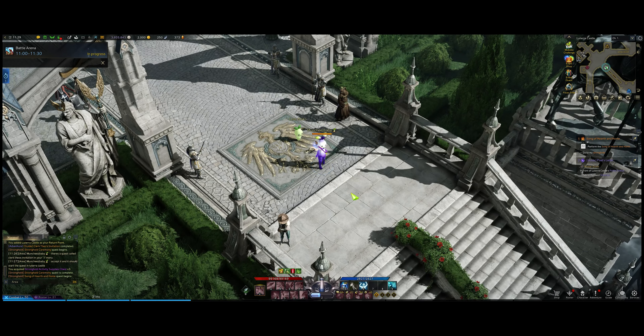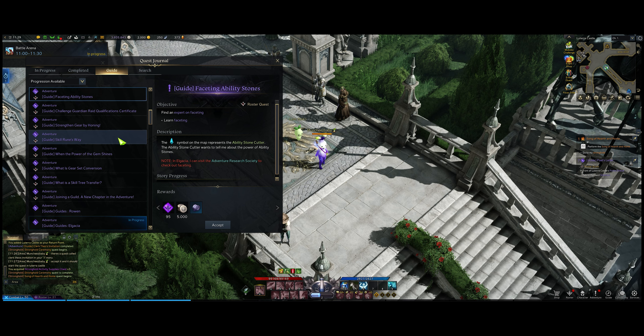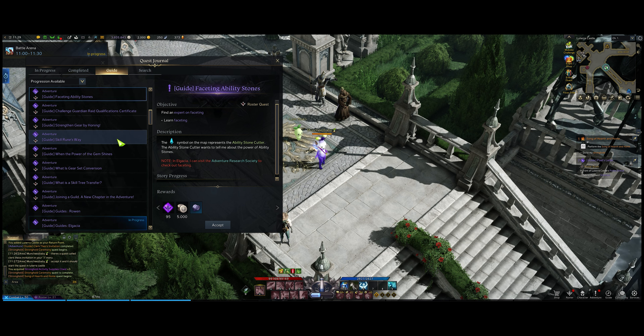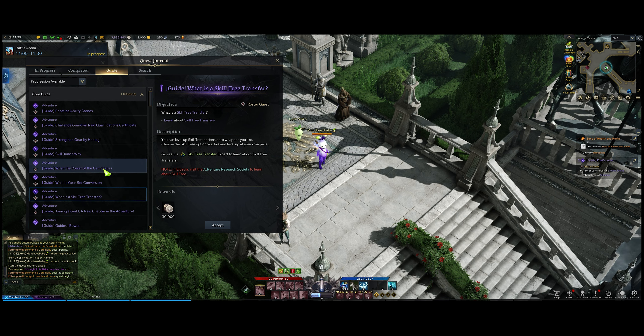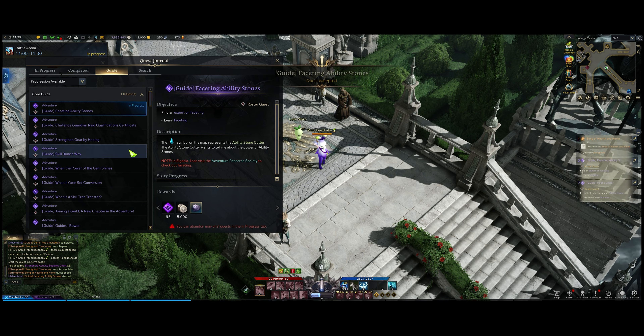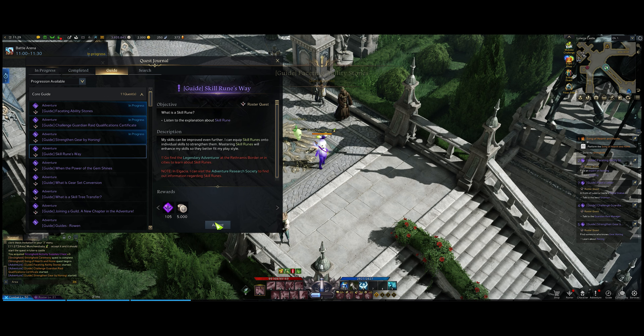Hey guys, Munchies here, and today we're going to talk about the Jumpstart servers and a little to-do list. It's a really small to-do list, so it'll be pretty quick. When you log in and create your character and use Express Pass, there's going to be all these purple quests. If you hit J, there's a lot of functions like your stronghold, guardian raids, legion raids, abyss raids — all that stuff is locked behind these purple quests.